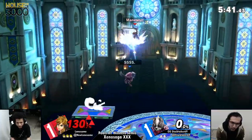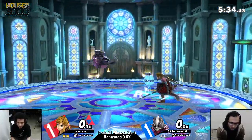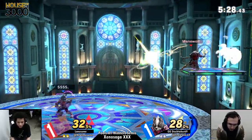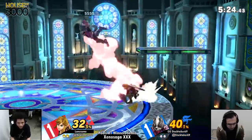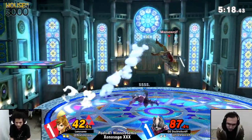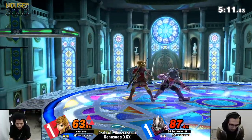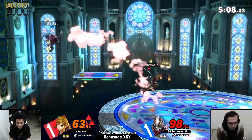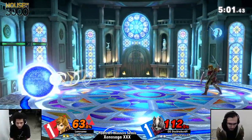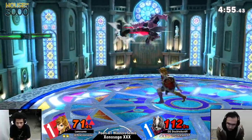Good angle — throw into back air! I thought he was going to back air to catch but good job from Stocktaker, reading Lonesome's jump off the platform. Now you can actually see Stocktaker applying empty hops into his play — he emptied up twice and went for a grab. Lonesome is applying so much pressure with the mix of platforms, placing bombs on them, and Link's fair covering up so much space.